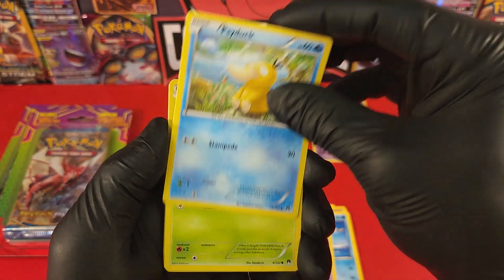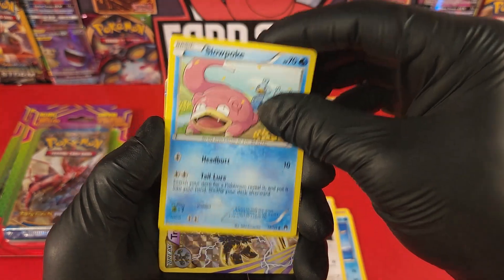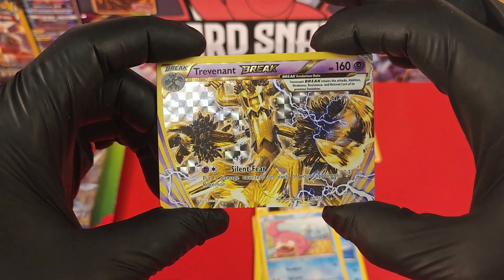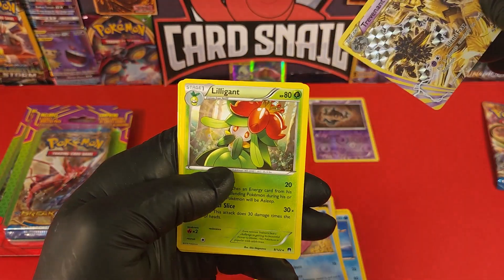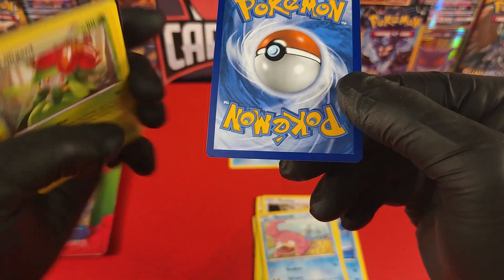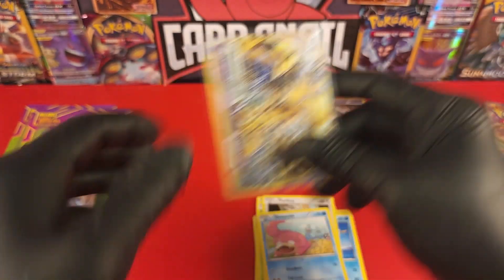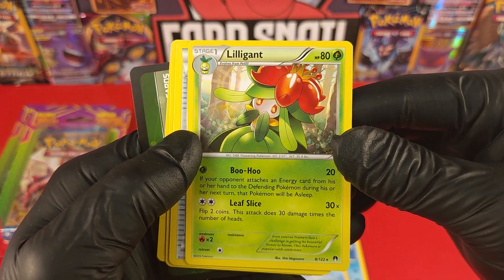Super cute Pokémon. Psyduck, Fluffyfish, Slowpoke. We got a BREAK card — Trevenant BREAK! Look at that, guys! Wicked cool card. Love that — instead of a reverse holo, when you get a BREAK card today, it is a good day. The gold Trevenant BREAK — look at that, that's a beautiful card. But wait — a little bit of damage here, you see that? Little die-cut damage. Brutal, brutal — breaking my heart, Pokémon, breaking my heart. We're going to sleeve this BREAK card up.